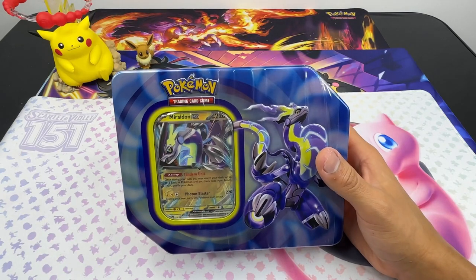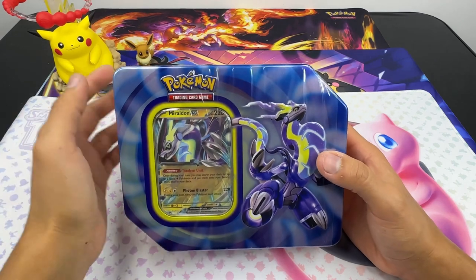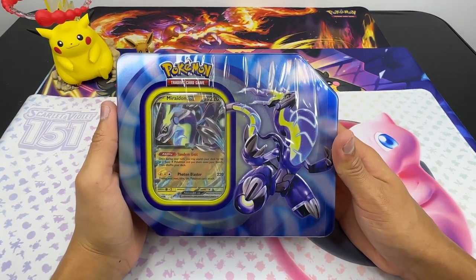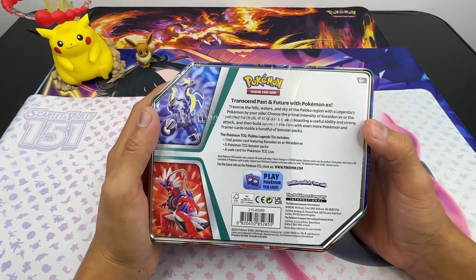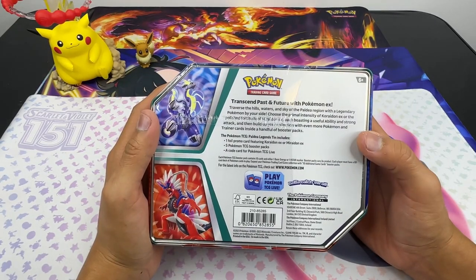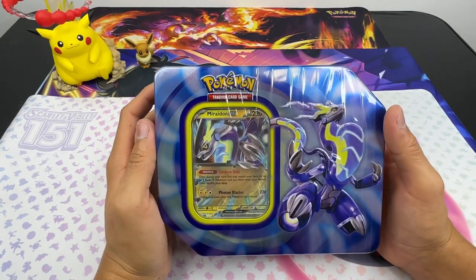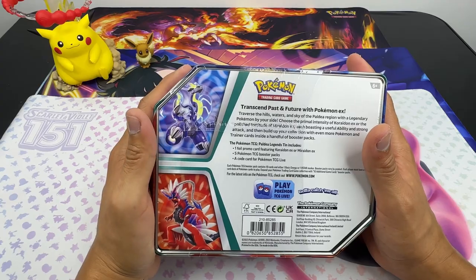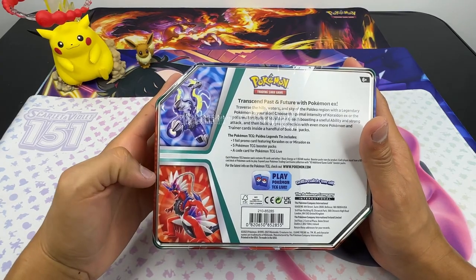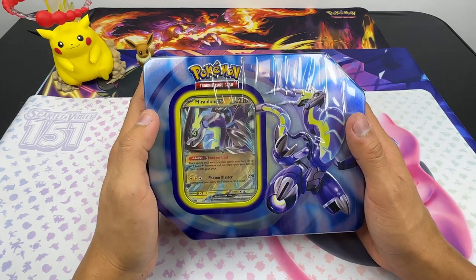Hey, what's up everybody! Pocket Monster D here, back with another video. Today we're gonna be opening up the Miraidon EX Collector's tin. This comes with five packs and a promo card featuring Miraidon EX. There is a Koraidon version too, but this one is the Miraidon EX.